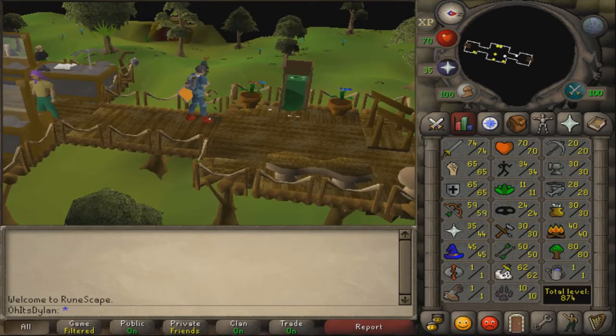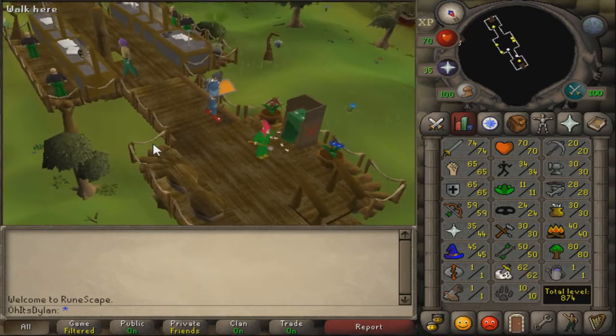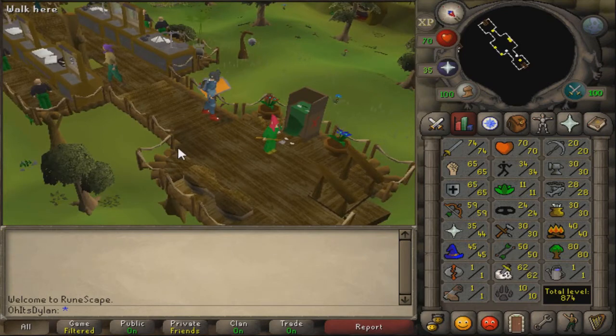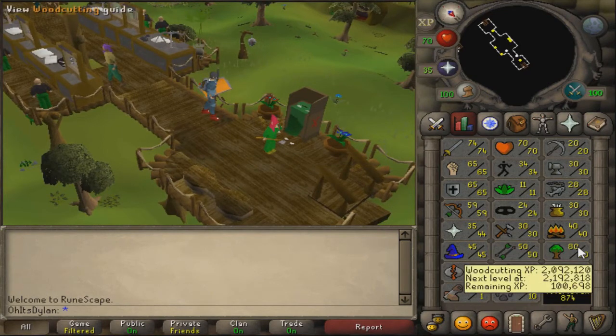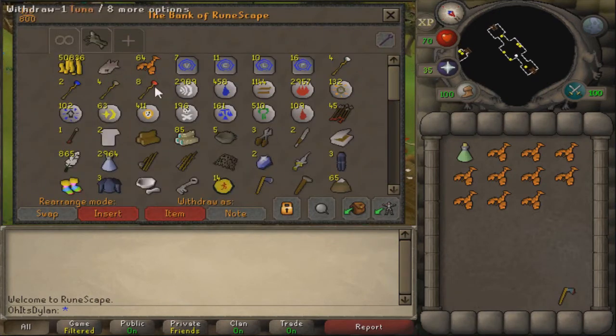Did I get a woodcutting level in this video? I feel like I might have - yeah, it was in this one. I'm 100k away from 81. Whenever I'm just AFK-ing and I feel like I need to do something on Old School, I just go to the magic trees and woodcut.